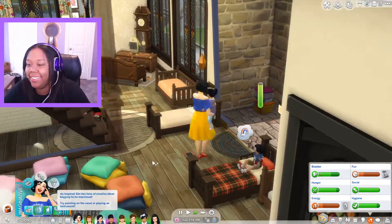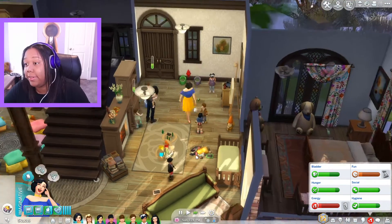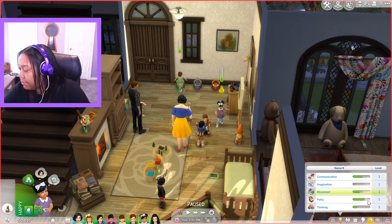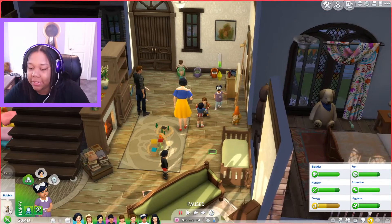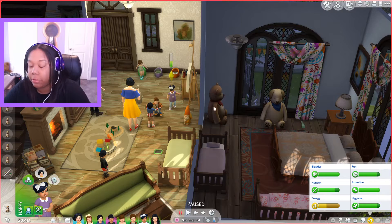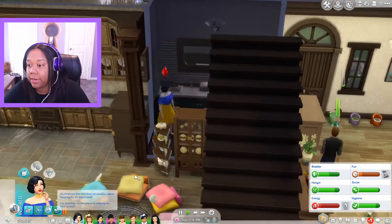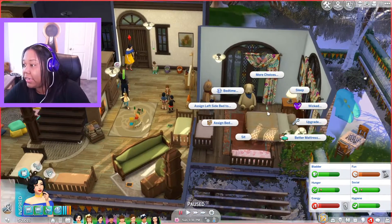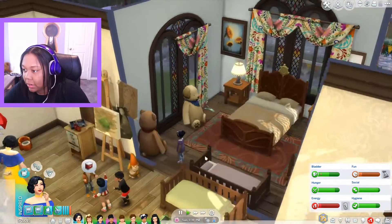They're climbing up the stairs — Snow is exhausted, I'm sorry honey. Florian is here so he can take over for a while. What were you supposed to be learning? Play dolls because that goes the fastest — okay, do that and then come babble to the bear. Bashful is learning how to use the potty with her dad. Snow is going to crash — go take a nap now.